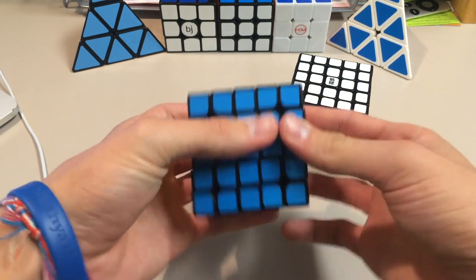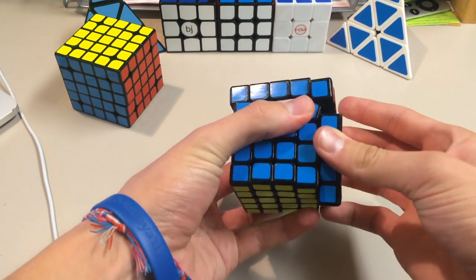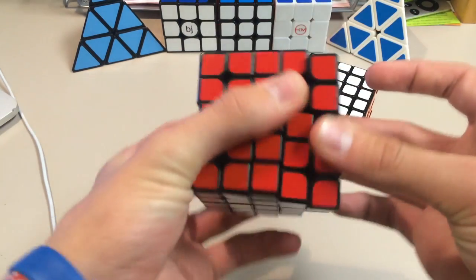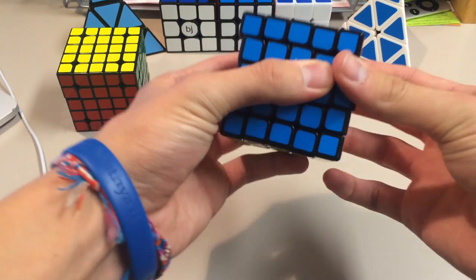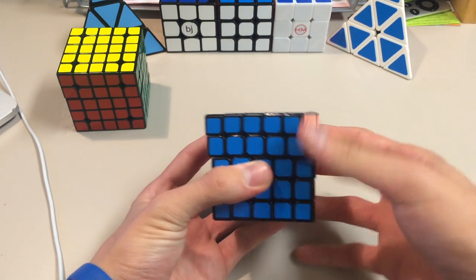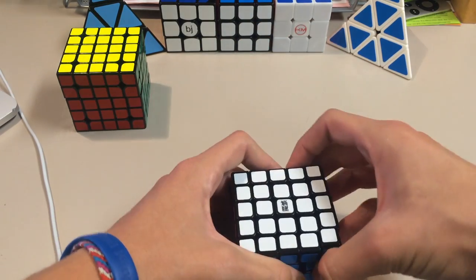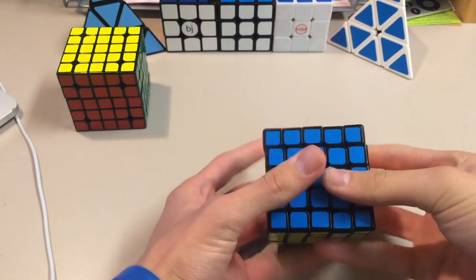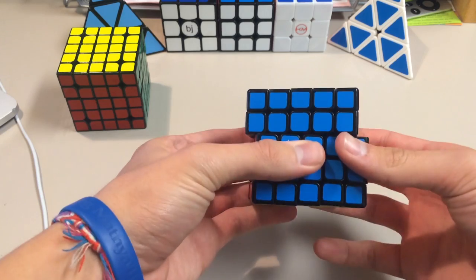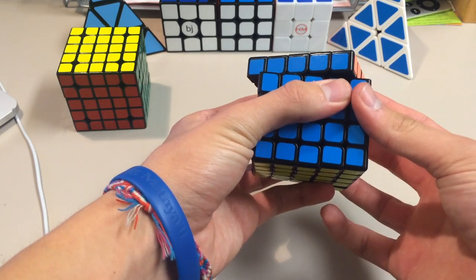You can't even do that on the Shang Shao, but in here you can do it with ease. The reverse corner cutting isn't the greatest on this either, but definitely worse on the Shang Shao — there's absolutely no reverse corner cutting at all on it. On the Ao Chuang there's at least some, though it can lock up a little. But when you try the inner layers and go a little bit more than line to line, it will lock up and you can get some pretty nasty lockups. So it definitely does lock up — Moyu was not really able to fix that problem — but still the corner cutting is great.